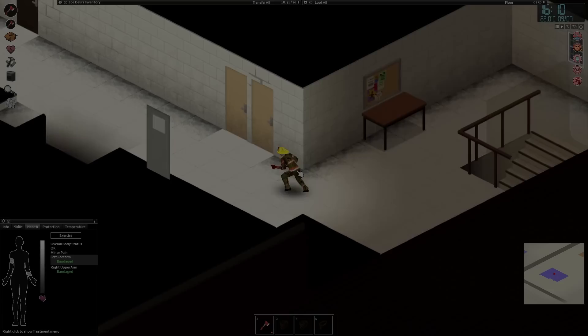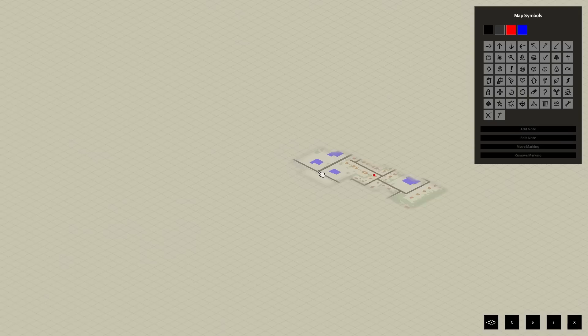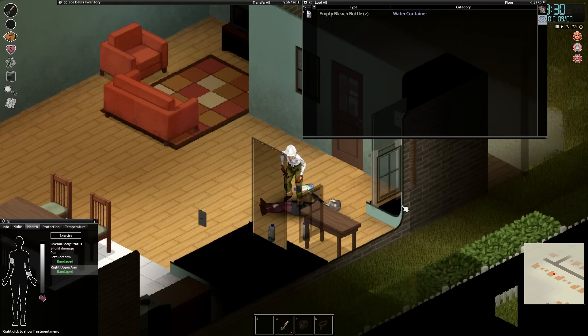Project Zomboid doesn't spoon-feed you anything, so either you can be incredibly lucky and stumble across secret stashes, or increase your odds by hunting for annotated maps. These maps are treasures in and of themselves, as they reveal the locations of secret stashes or dangerous areas — which is just as useful.